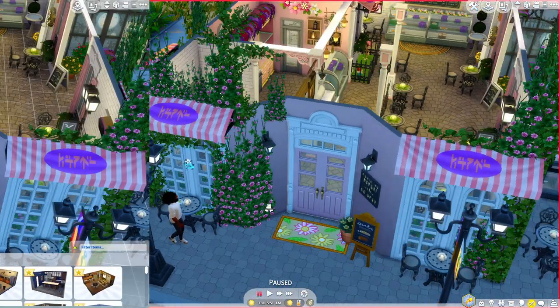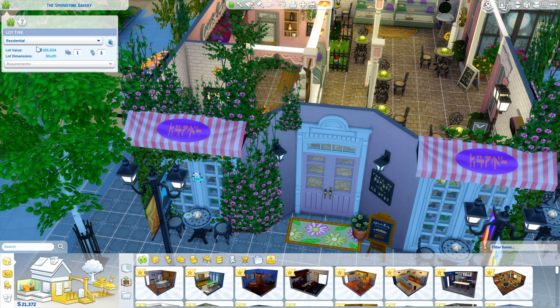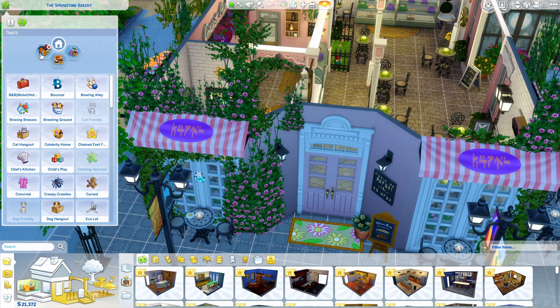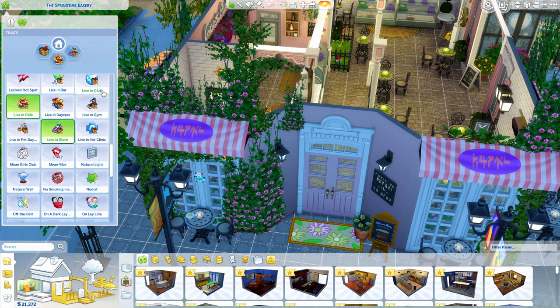So here we are in build mode. I've picked the bakery. You're going to go to this little eye icon up here and set it as the residential lot — you're going to live there, so you have to set it as a residential lot. Then you go to the traits section, and with the Little Miss Sam mod they give you the traits to make it whatever you want it to be.